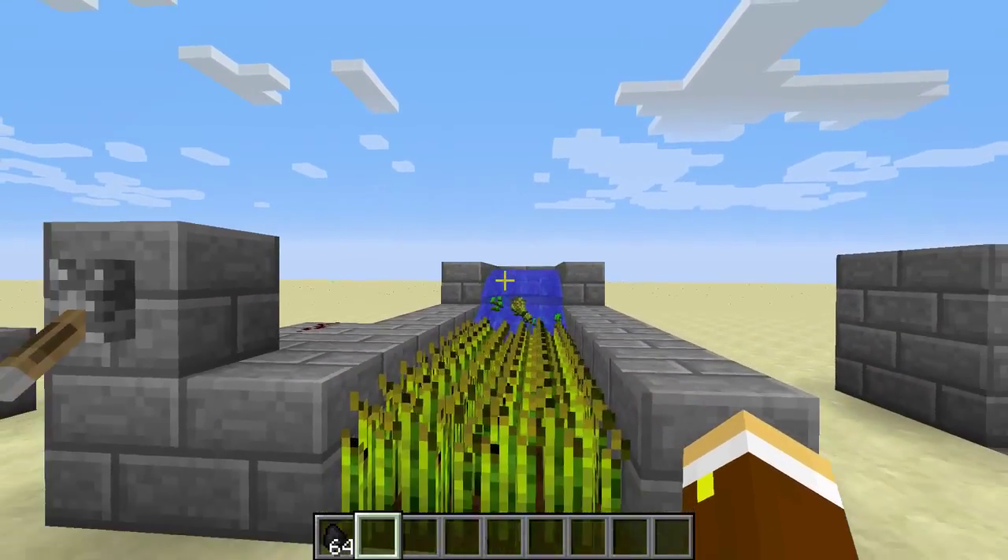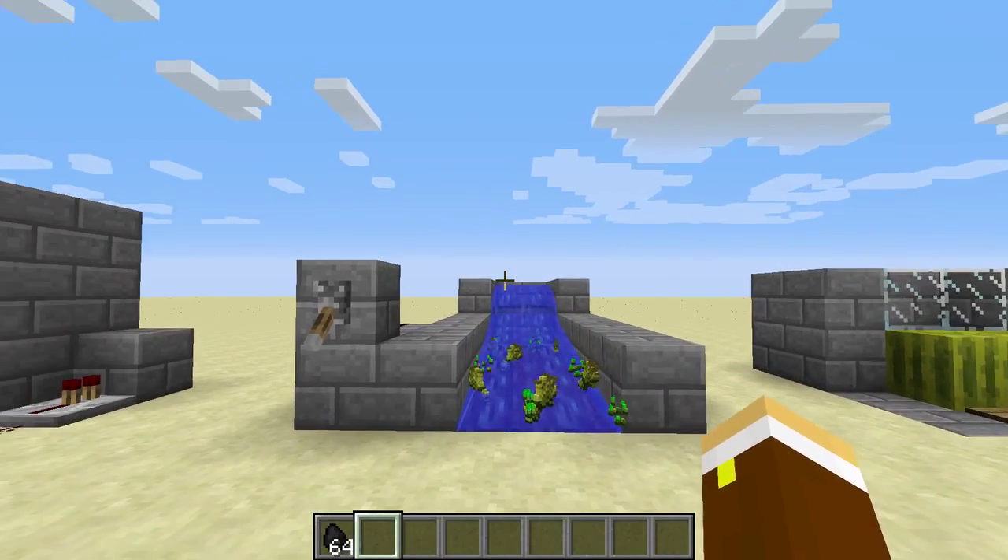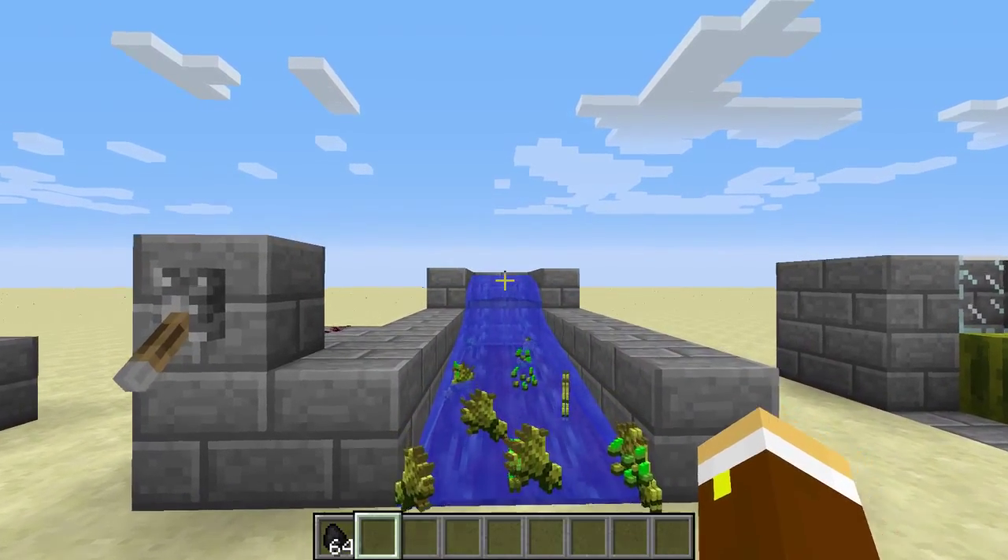Number 2, you got your classic wheat farm. You can now do this using dispensers due to, I believe, the 1.3 patch.